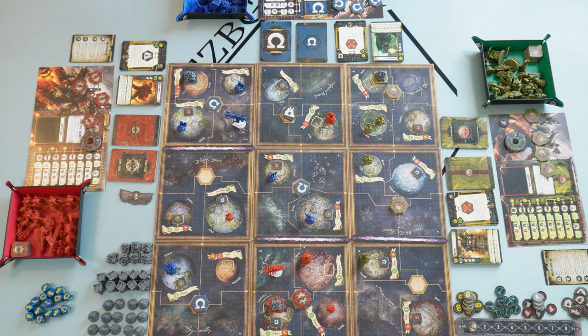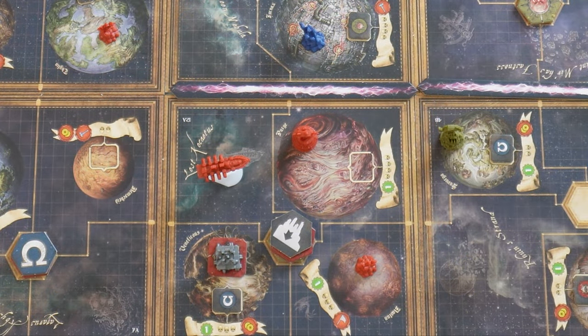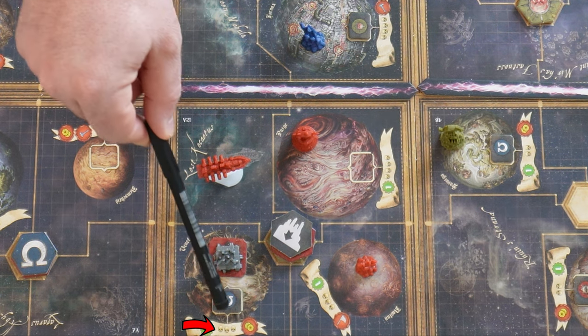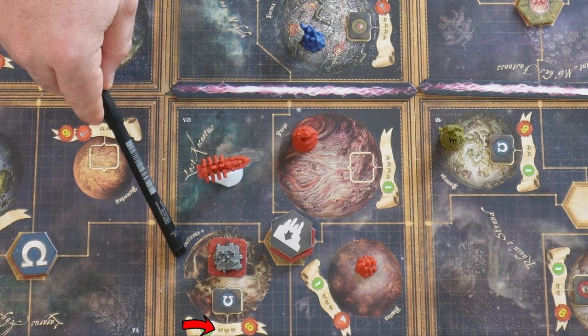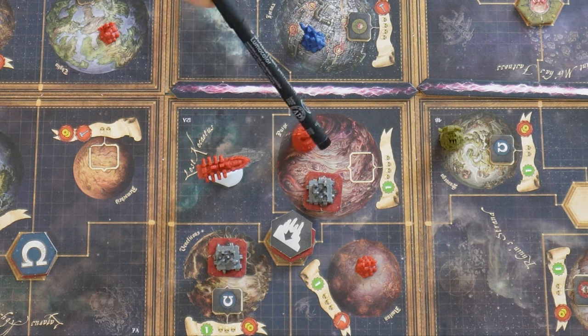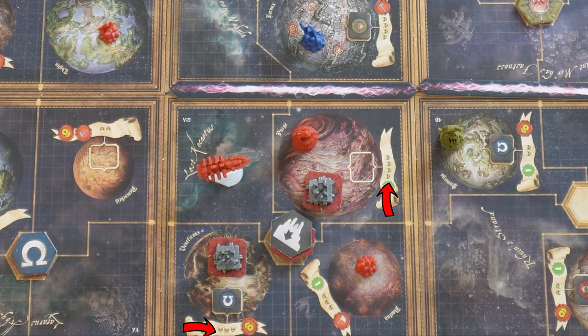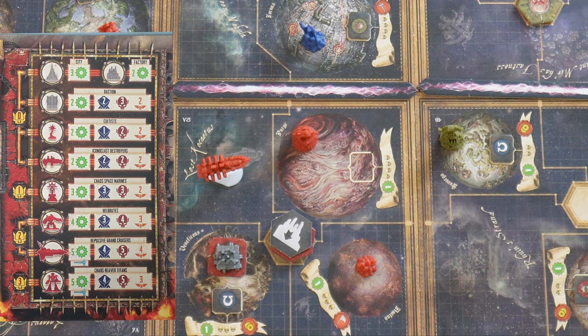Since the red player doesn't have a factory in this active system, they skip purchasing units and go directly to purchasing buildings. The number of units you can recruit depends on the skulls shown on the banner — specifically for the world your factory is on. If there were two factories in the active system with values of 3 and 4, the unit production limit would be 7 total.